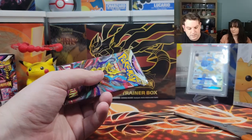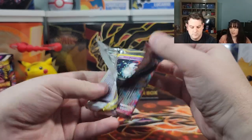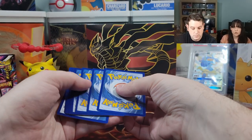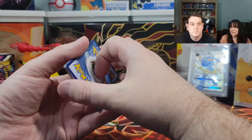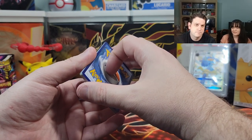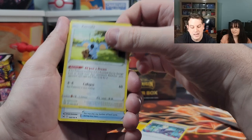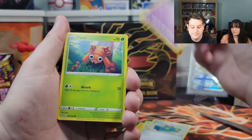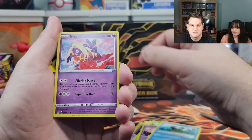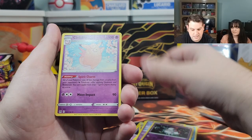We're halfway through this six-pack booster bundle. Pack number four — let's get some better cards. Let's get a trainer gallery, something new. The radiant Sneasler — we don't have the radiant Sneasler, so I will take it. Energy is water and electric. Komala, Hisuian Zorua, Paris, Hisuian Basculin, Jynx. Reverse holographic Hisuian Zorua and Haxorus Fable — dud.